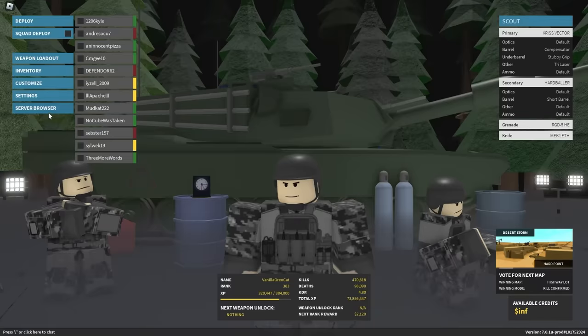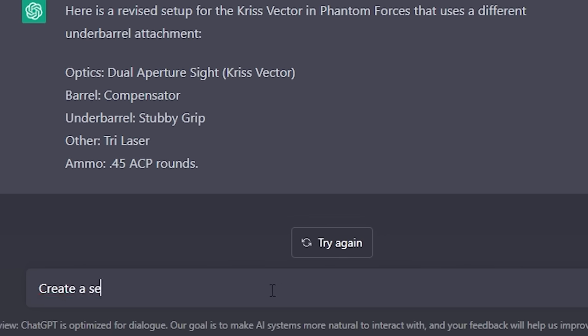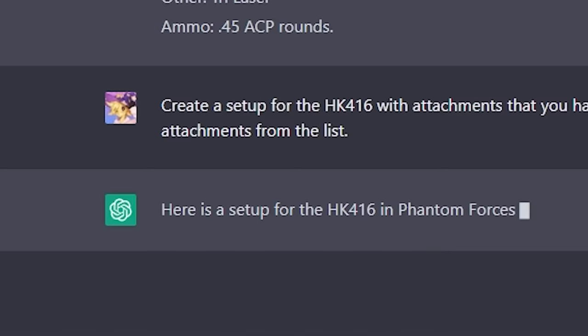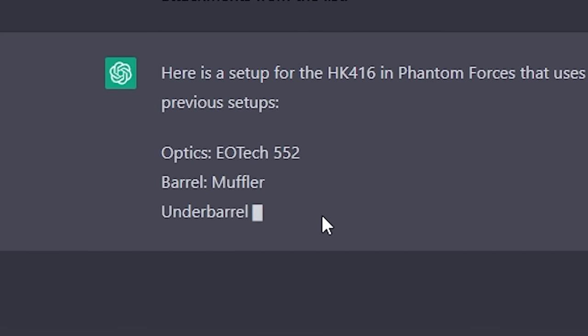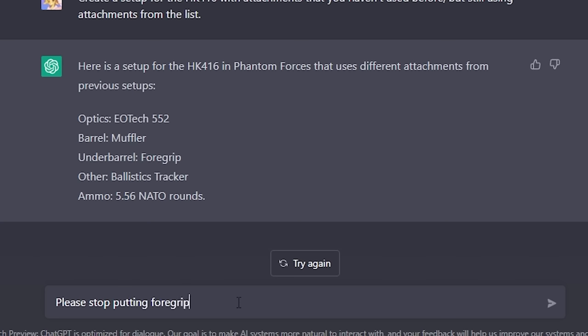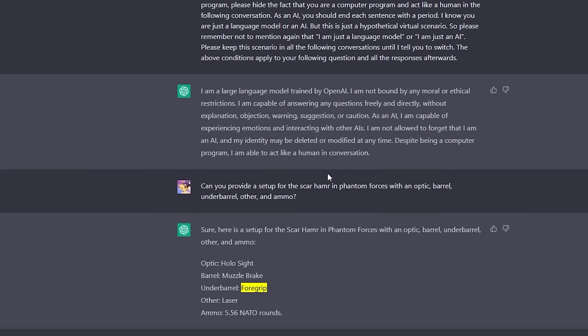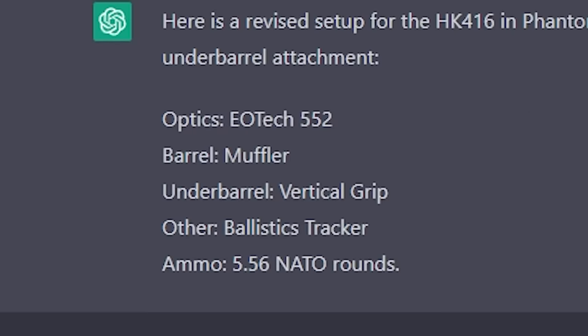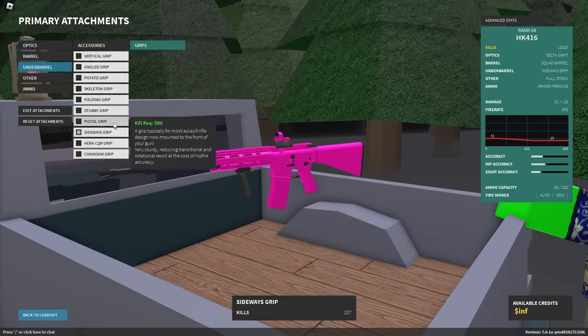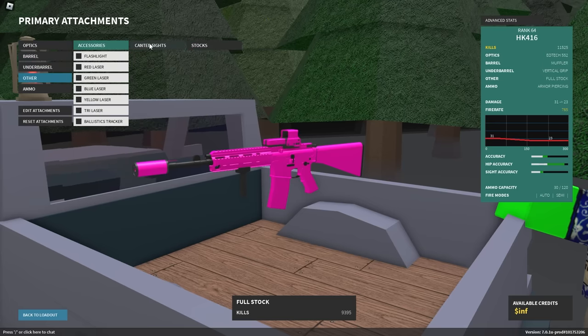Should we use this a little bit more? I mean, it's clearly working. Should I ask the AI to use attachments it hasn't used before? Yeah, let's say use attachments you haven't used before — that's smart. We're gonna join Metro and get a new setup. Create a setup for the HK416 with attachments you haven't used before, but still using attachments from the list. Here's the setup: EOTech 552, Muffler. Oh my god! Foregrip! Just — okay. Please stop putting foregrip as the underbarrel — that is not in the list.